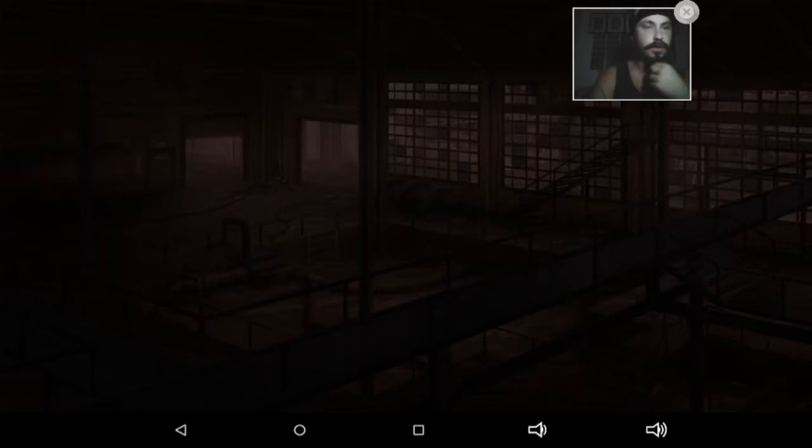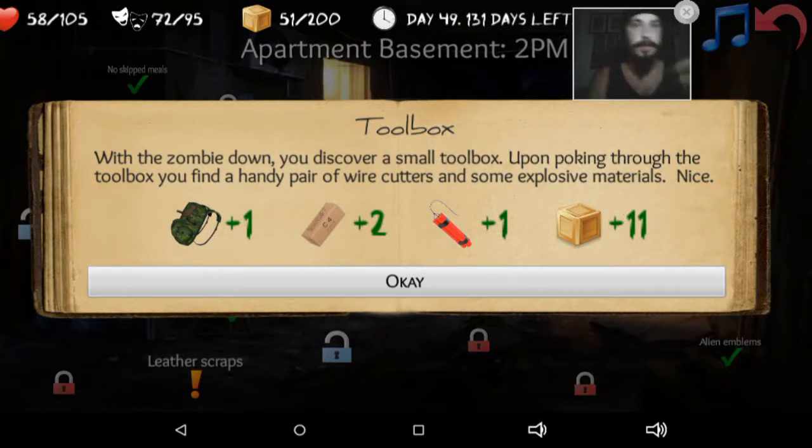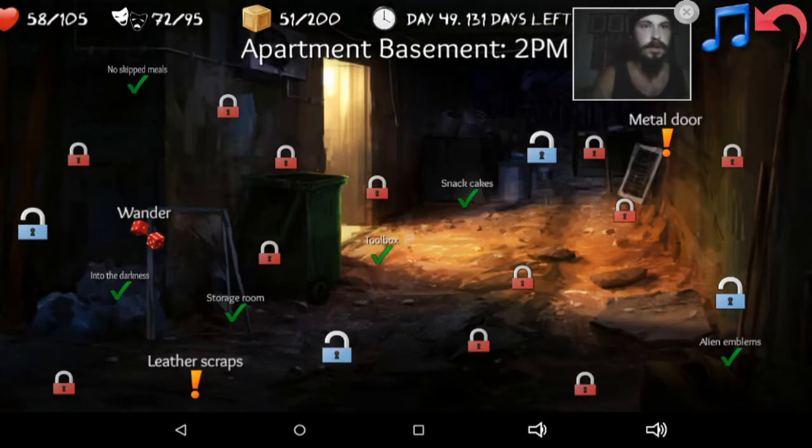These guys aren't too bad because they're slow — it's the fast guys that are hard to beat. And apparently there are boss fights in this too, so that's another thing to look for. With the zombie down, you discover a small toolbox. Upon poking through the toolbox, you find a handy pair of wire cutters and some explosive materials. These are my wire cutters, right? Plus 5% explosives — that's cool. And I got a bunch of supplies on that too, so that's really good.